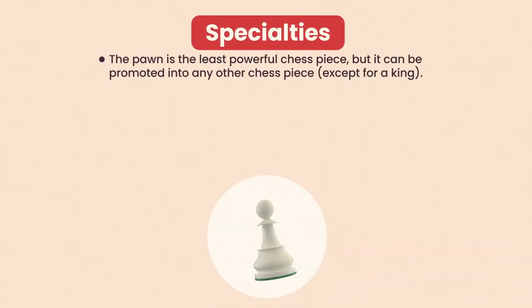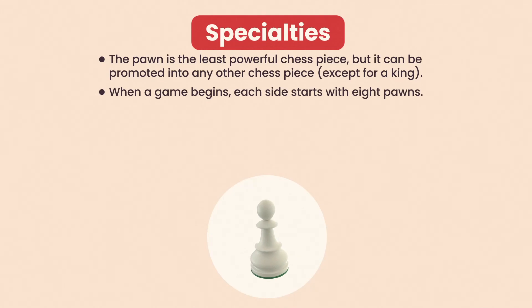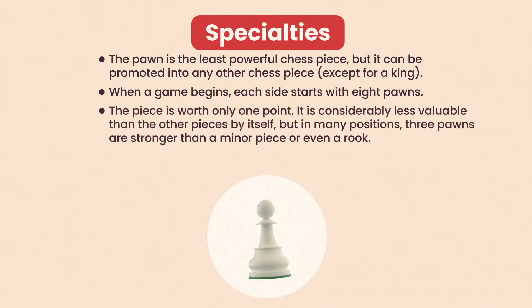The pawn is the least powerful chess piece, but it can be promoted into any other chess piece, except for a king. When a game begins, each side starts with eight pawns. The piece is worth only one point. It is considerably less valuable than the other pieces by itself.